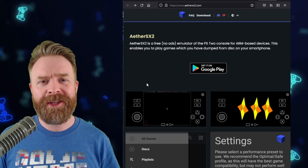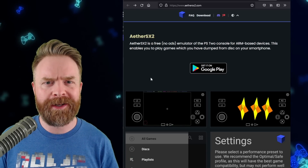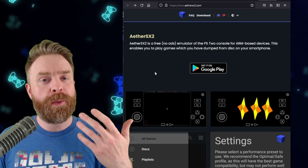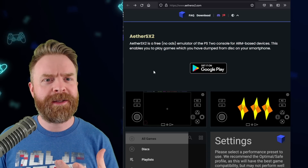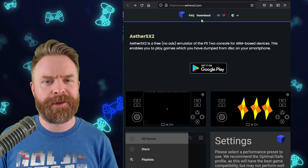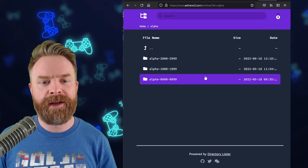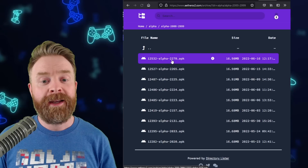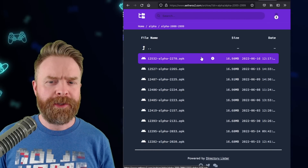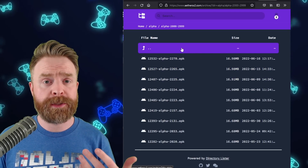Just a friendly heads up: this is a development version of AetherSX2 — it's experimental. Things might be broken or not work as anticipated. If you want a stable version, stick with the Google Play Store version. But if you want to be on the forefront of these changes, head to AetherSX2.com, click Download, then click the blue link under Closed Testing Alpha, and click the top folder. The latest version is actually 2270, and these are updated quite frequently.